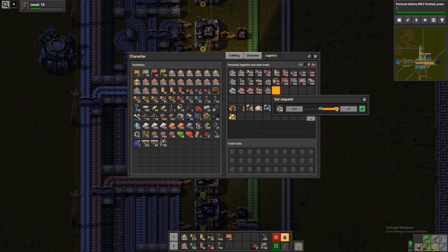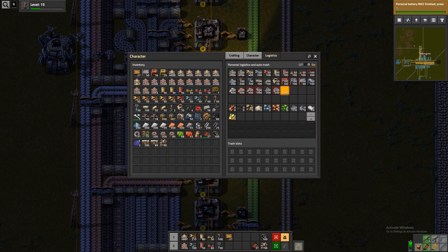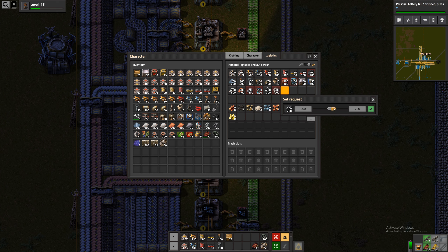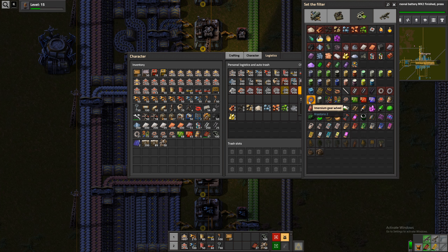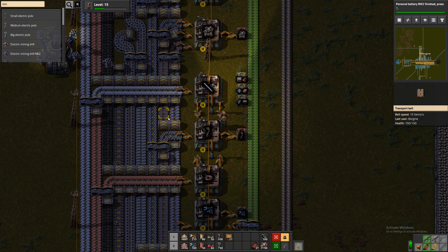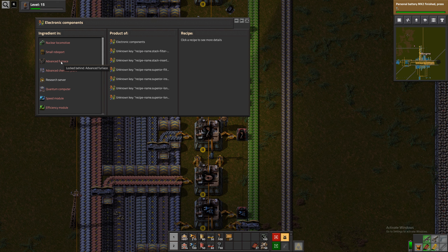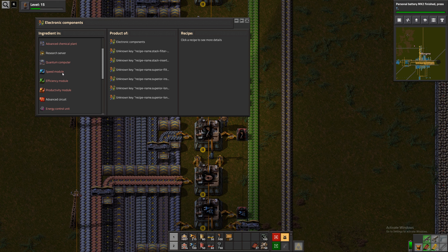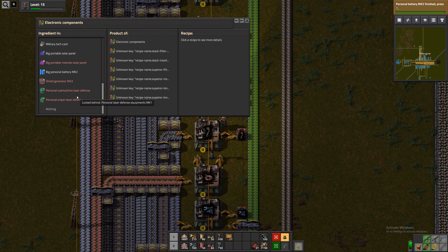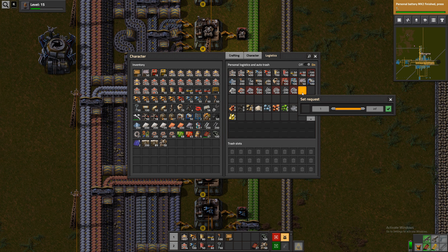Iron gear wheels - I guess we also need one stack, I think 200 is a stack, I'm not sure about that actually. Steel beams, let's also keep one stack of those. Steel gear wheels as well. Humicide we'll wait with. Electronic components - do we want that? What were they used for again? Some stuff that we'll handcraft. Maybe we should just always keep one stack of those, why not?